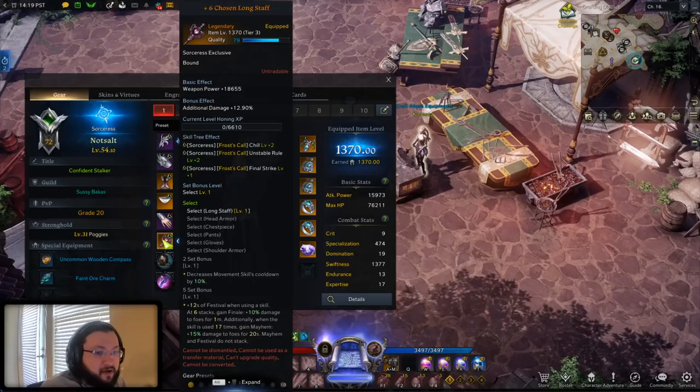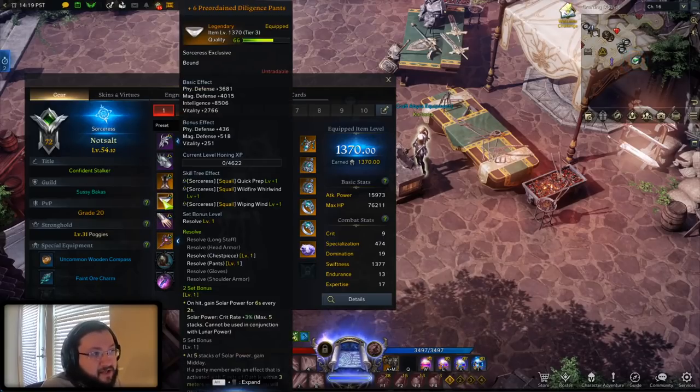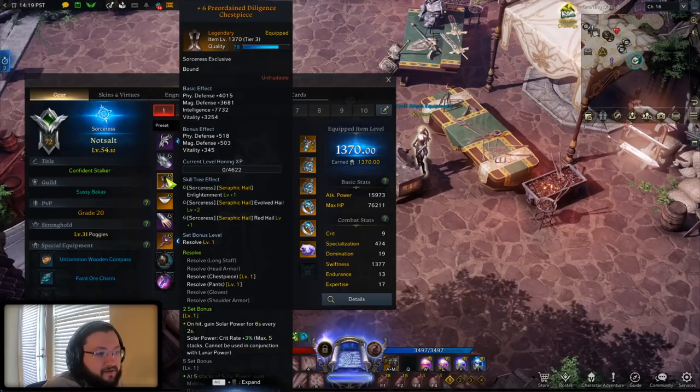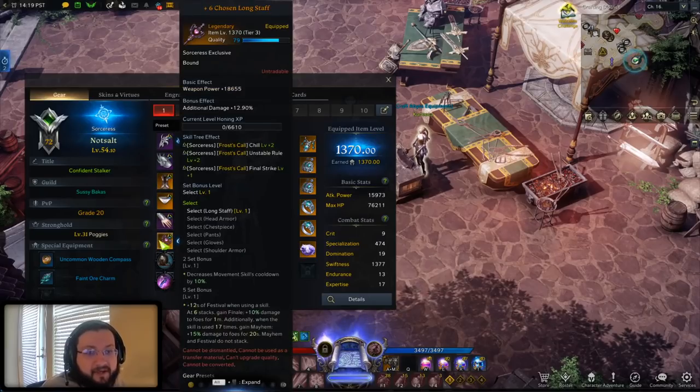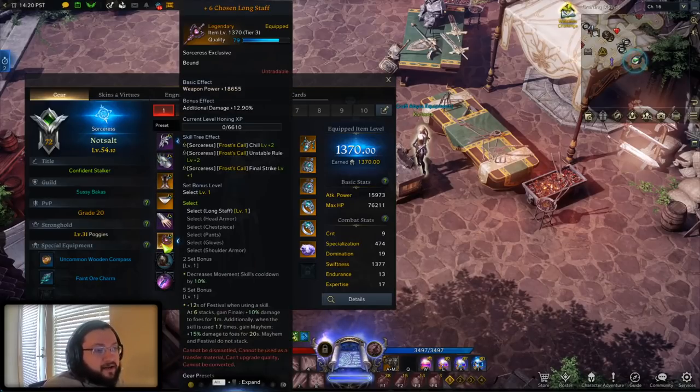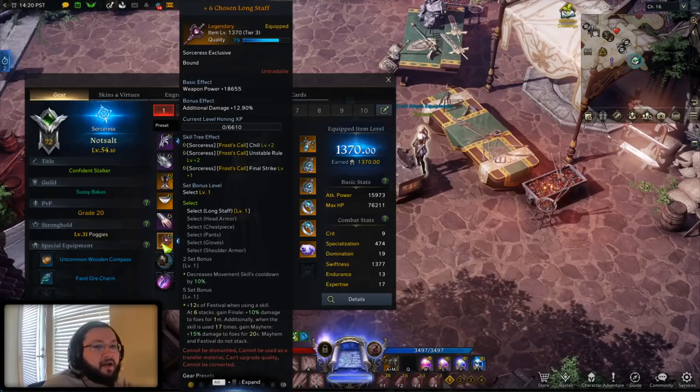In case you guys are unaware, the Oreja hard mode gear is the same item level benchmark as Argos gear. You can see it's at plus 6 right here, and just like the Argos gear, it's item level 1370 at plus 6. So you're not going to end up losing any item levels from doing this. The other important thing to mention is the big thing about the Argos set — obviously the 5-set bonus. Well, the good news is you don't actually need the weapon to get the 5-set bonus. If you get all 5 pieces of armor from Argos, you can still have all the effects of the set bonus without the weapon.